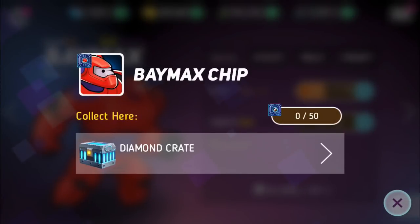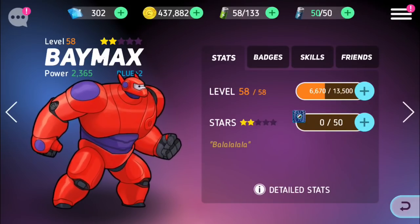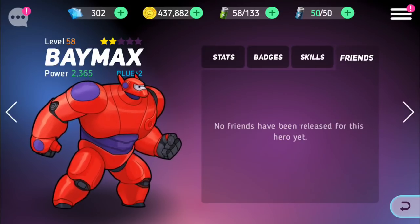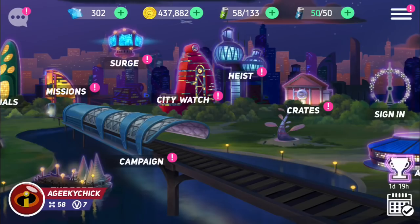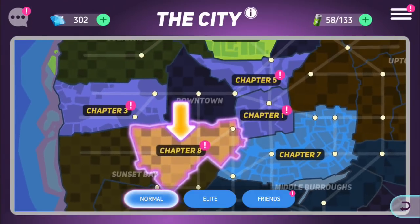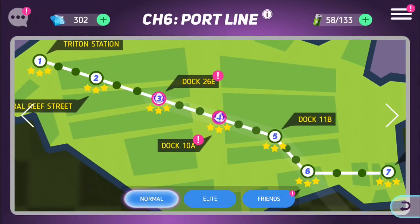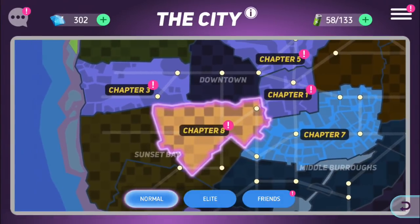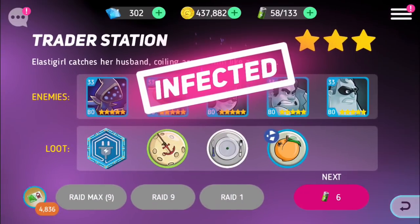I got his diamond crate — I'm so excited! I can't wait to put him on a team and use him in battle. Maybe something really easy to start — we'll go through one of the earlier campaigns, like chapter three, level seven.